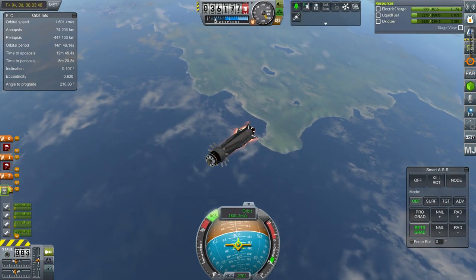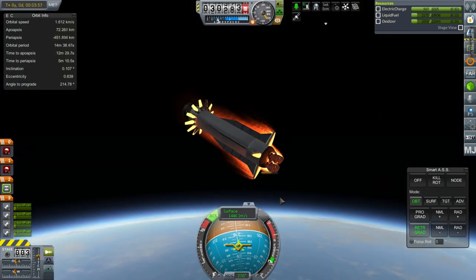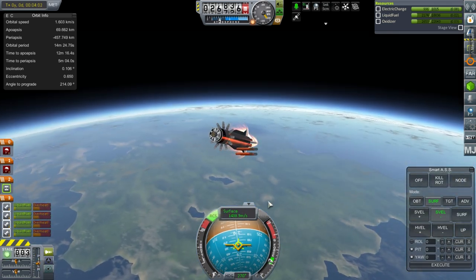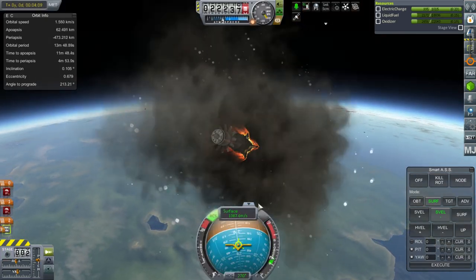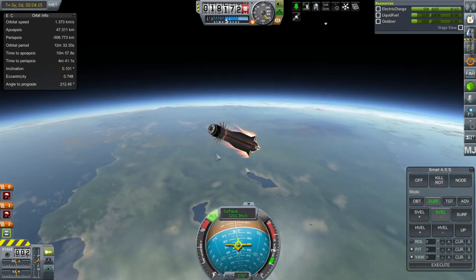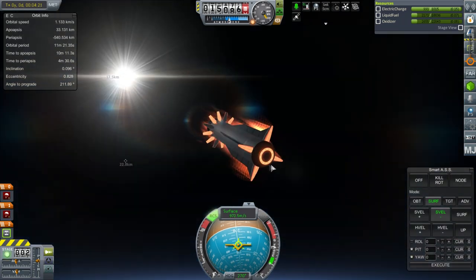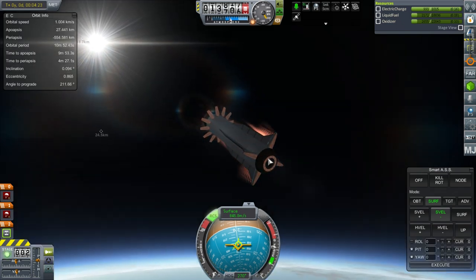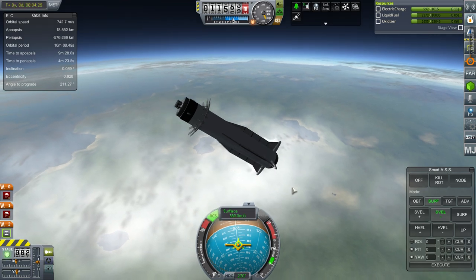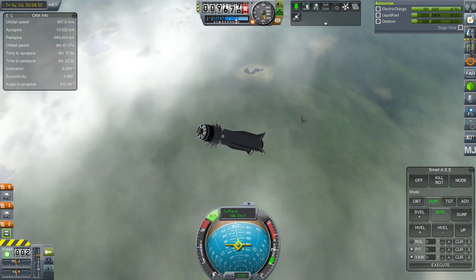We're going to experience heat. I couldn't put an expandable heat shield down there because there wasn't enough space, so we're going to see about overheating on the engines. We were losing them — alright, we've lost the engines. This is a little bit too harsh on the engines. It looks like the engines were the only thing too delicate, so maybe I'll have to find a way to sneak in a heat shield or make the bottom a little fatter. FAR did not blink — it was totally fine with everything throughout this flight.